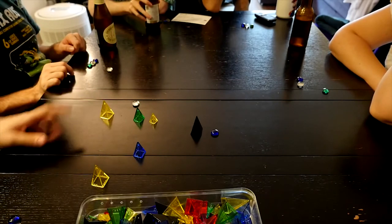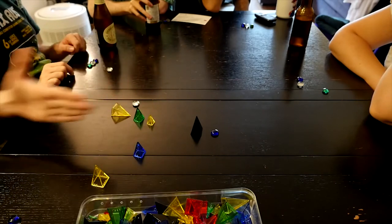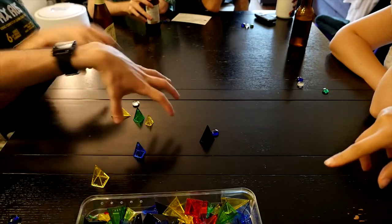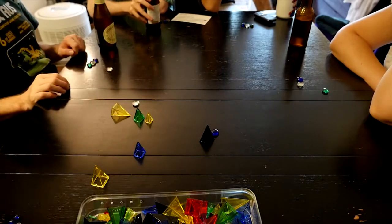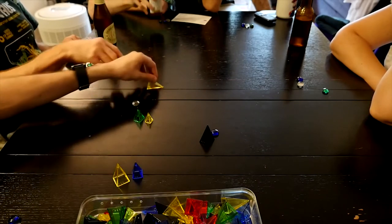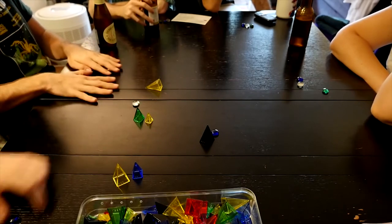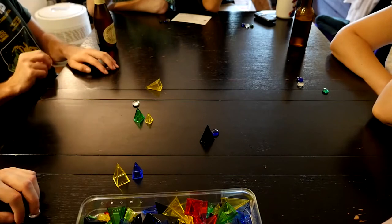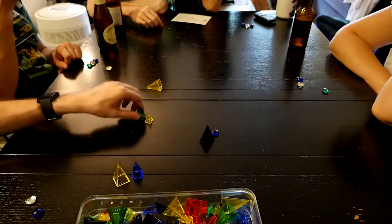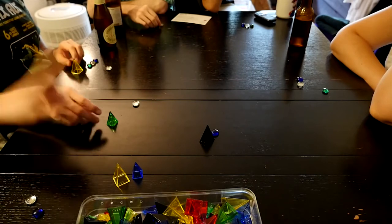How does one get more guessing stones? Instead of choosing master, you choose students. You produce your set for free and say 'students.' Everyone puts out a sealed hand with a black or white stone — a guess — as to whether the set you just produced exhibits the Buddha nature. If they guess correctly, they receive a guessing stone. If wrongly, they don't. But this can be dangerous because you're giving everyone else the opportunity to gain a stone.